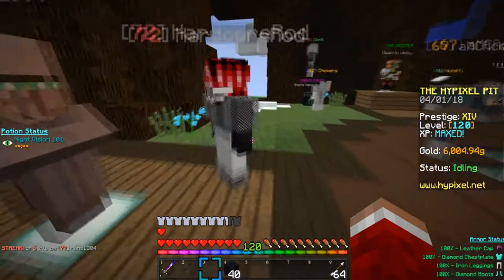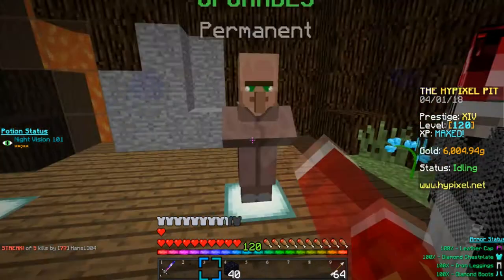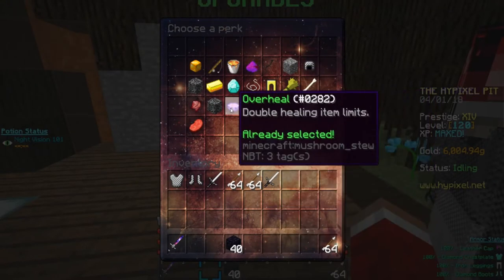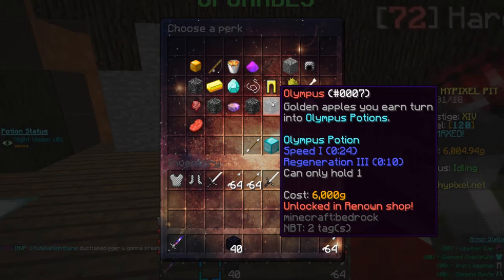If you're having trouble prestiging, this may be a really good idea to use. If you're having trouble going on long streaks, Overheal can help a lot. With four golden heads, I would definitely not suggest using golden apples if you're gonna be using healing vampire, golden heads, or Olympus — you've got to use something of some kind or it's gonna be a problem.